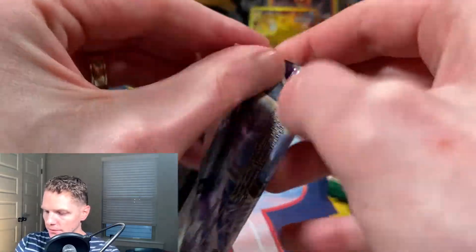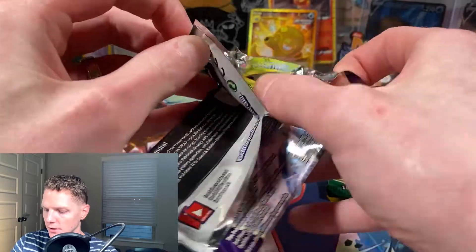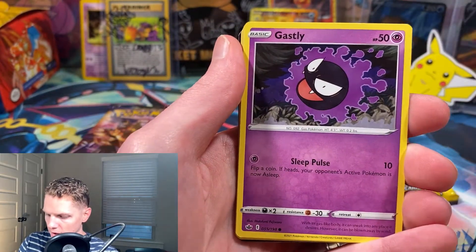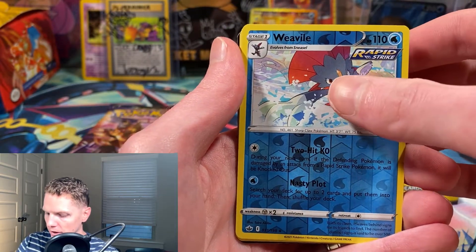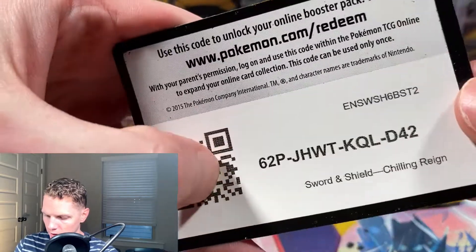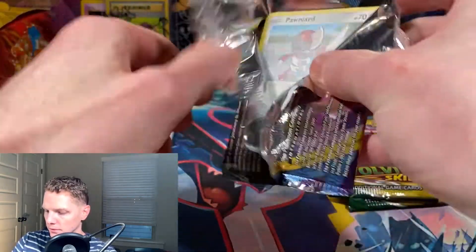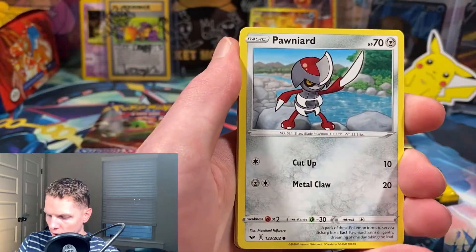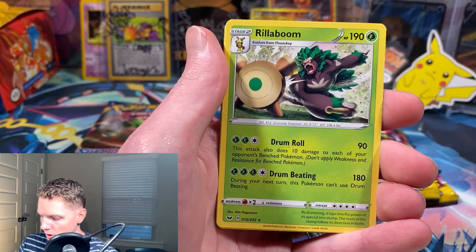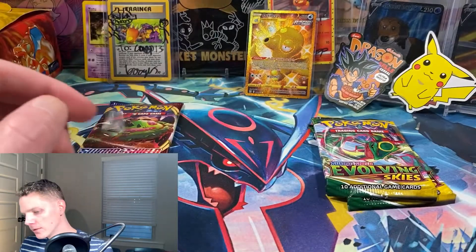Another Chilling Reign - pretty messed up just from being packaged in those tins. Snover, Blitzle, Gastly, Galarian Farfetch'd, Porygon, reverse foil Weavile, non-foil Kecleon, Caitlin, Kakuna, Path to the Peak, and a code card. Sword and Shield base set: Pawniard, Gastly, Roselia, Goldeen, Clobbopus, reverse foil Gastly, non-foil Rillaboom, Fire Energy, Drizzile, Pokémon Catcher, Thwackey, and code card.